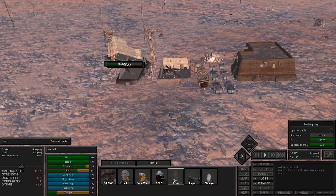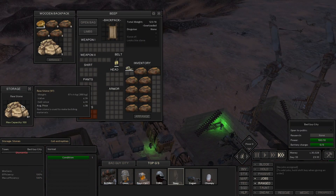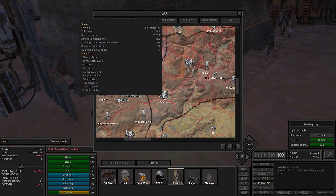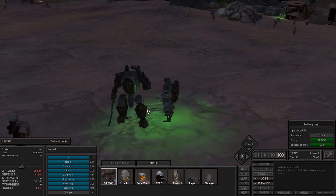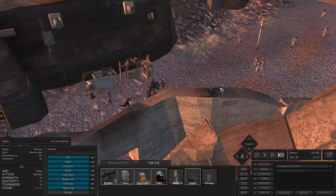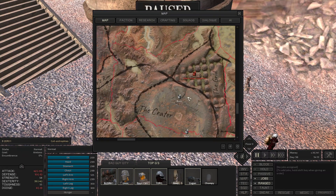Beep and some other gangsters are pretty low leveled, so in this episode our goal is going to be training some of the gangsters left at Bad Guy City. Meanwhile Beep is going to load up on some iron to do some strength training. I do this with a lot of characters - send them with a backpack full of iron while carrying someone like Chompy so they earn strength experience as fast as possible, and if a dust bandit group sneaks up on them, Chompy is there to take care of it. Meanwhile the rest of the gangsters will be selling some of the materials we've accumulated over at Bad Guy City, and after that I wanted to send them over towards the grid.